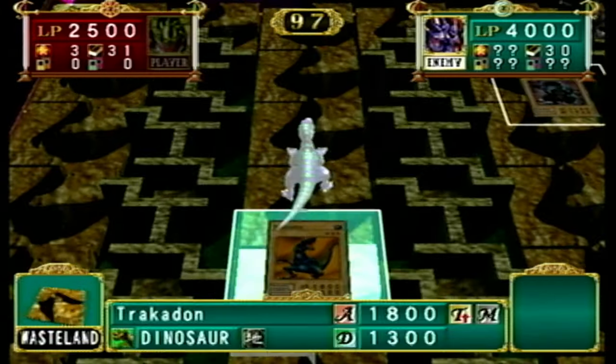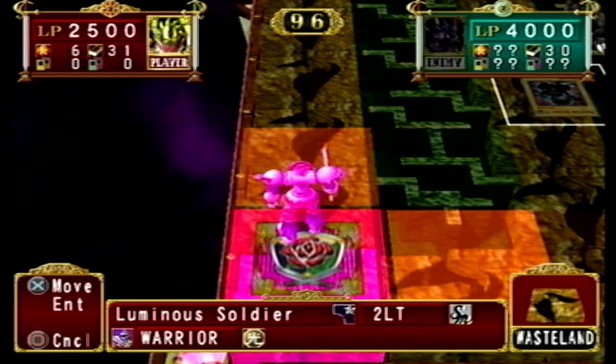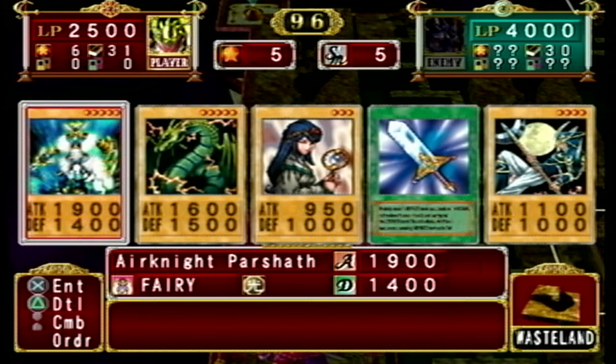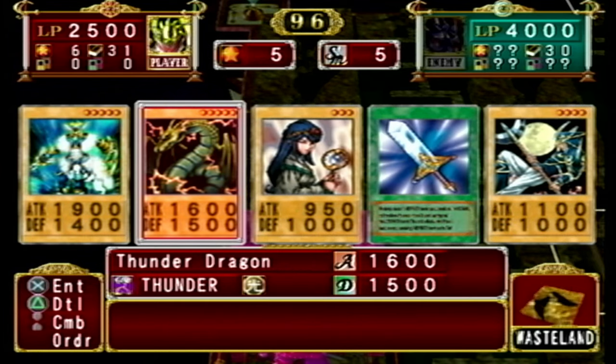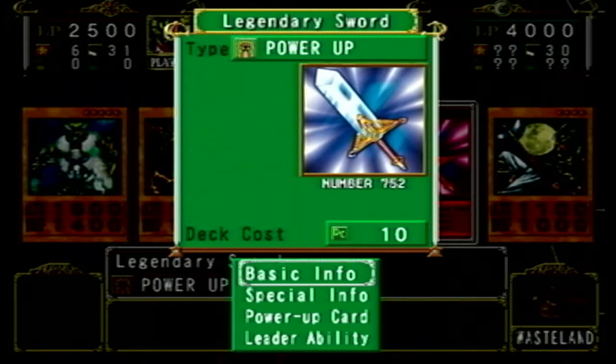Rex's map is covered in wasteland, so we get our first taste of the field mechanic. His dinosaur monsters are given extra movement and a 500 attack point boost, but more dramatically, it decreases water monsters by 500 points. So if you choose a water structure deck, you'll have to run through this fight quite a few times to get lucky enough to win.